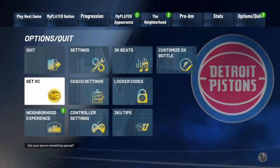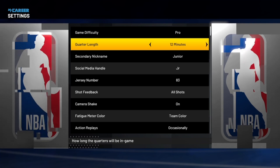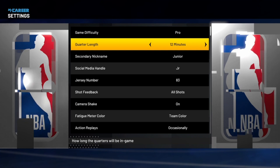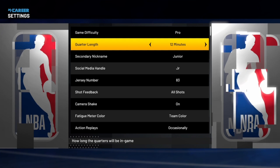Let's get into the video and show you guys how to max badges. Go ahead and go to your options and settings and make sure your game difficulty is on Pro. We have it on Pro because it's the easiest and lowest difficulty. Put your quarter length on 12 minutes so you can get more badges in fewer games.